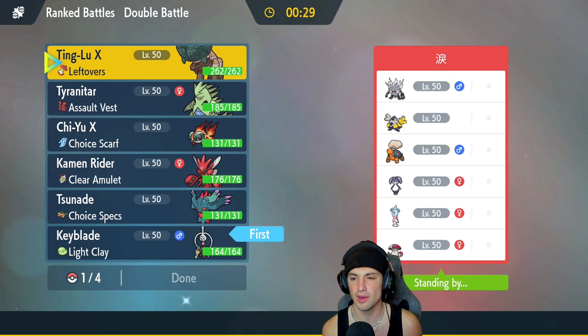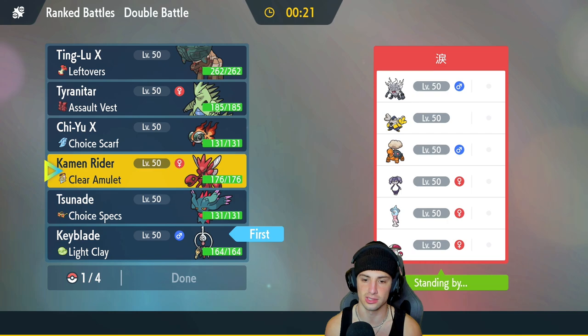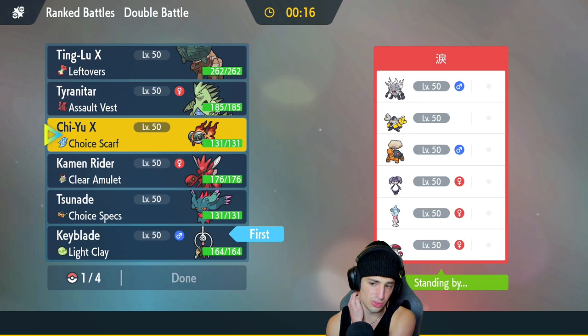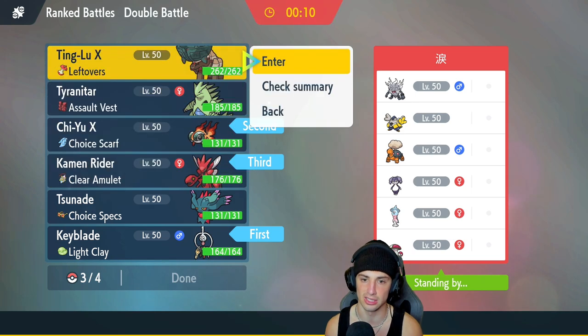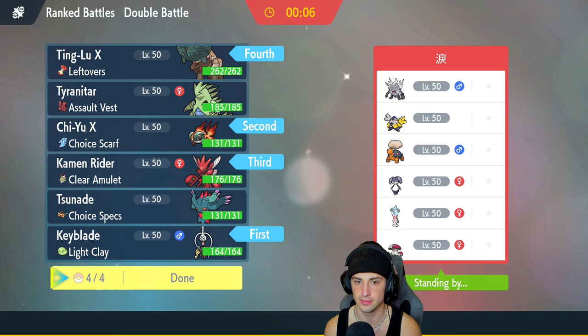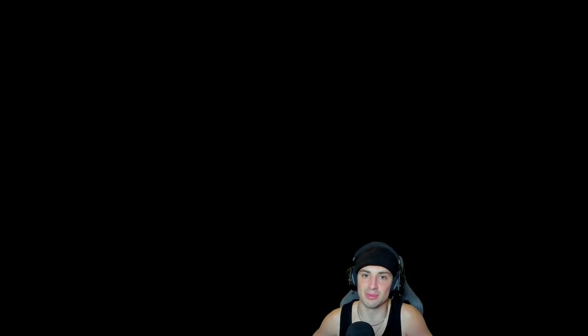I definitely want Ting-Lu, but I kind of want to leave more so Scizor in. I like Scizor. Actually, I could go Chien-Pao — Choice Scarf Chien-Pao here could be very solid for us. We're gonna go Chien-Pao, bring Scizor, and then bring Ting-Lu. Let's lock it in and look to grab ourselves a win in match number one. It's always good to start off your video with a W!